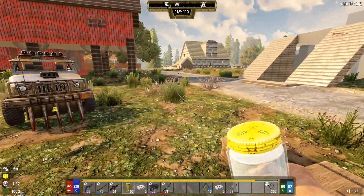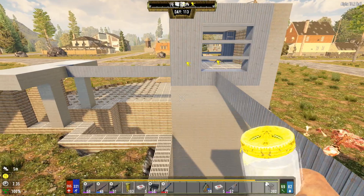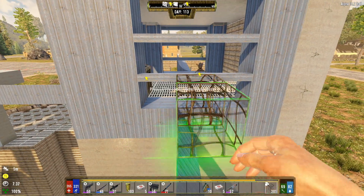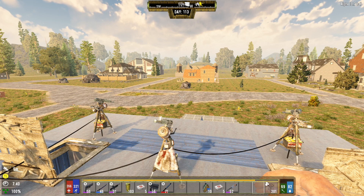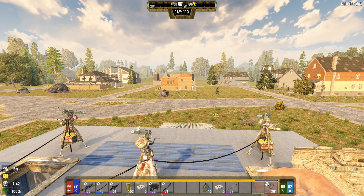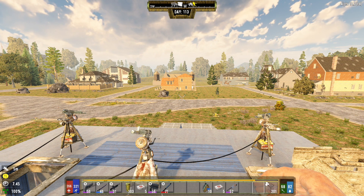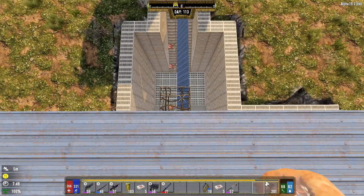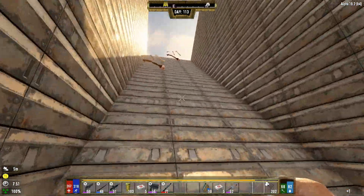Welcome friends to another episode of Seven Days to Die modded with Darkness Falls. Last episode we just got done with horde night — looking good, not too much damage. Those screamer hordes were actually quite insane, but it went over pretty well. I'm excited about that. It's been a few days since I've been able to play. I'm trying to beat the summer rush. I'm calling it now: alpha 20 will drop maybe mid-June, around the end of school in the United States.